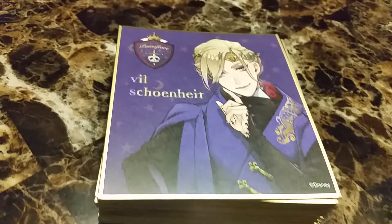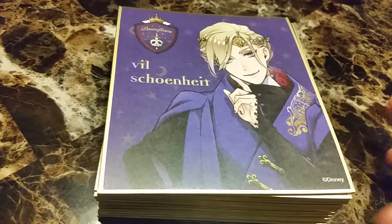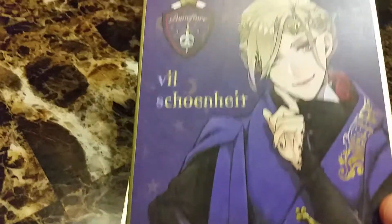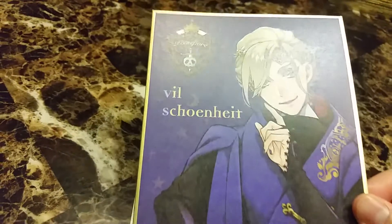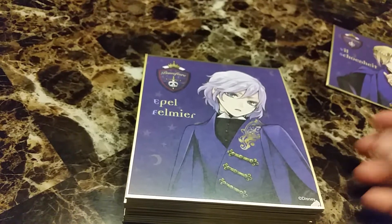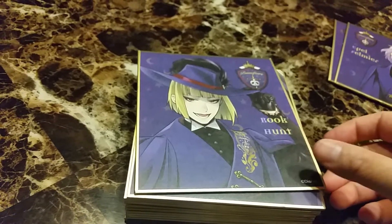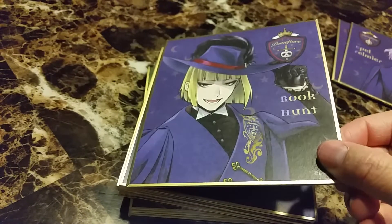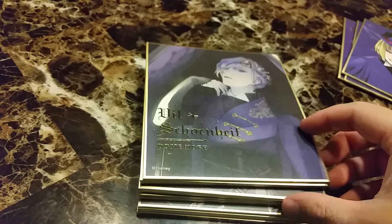So these are Set 2. I can't even say the villain name, but this is from the Evil Queen in Snow White — Pomefiore. So Vil Schoenheit, Epel Felmier, Rook Hunt, and a very cool special version of Vil.